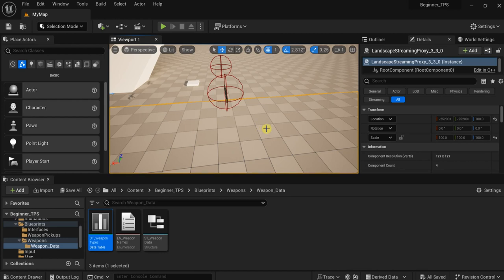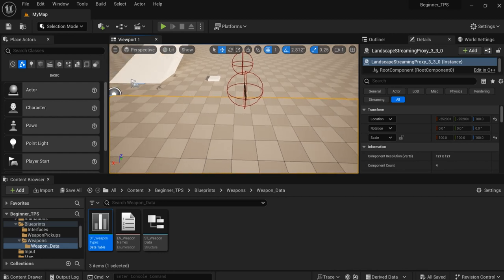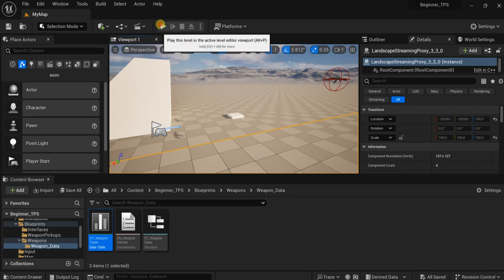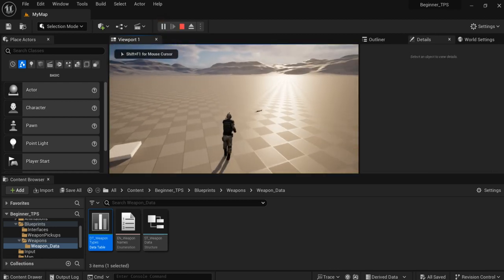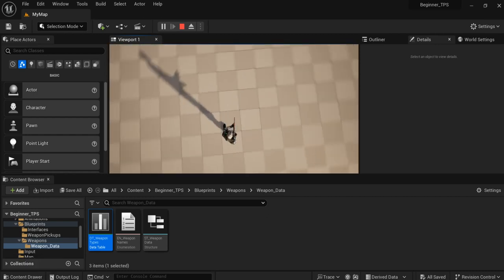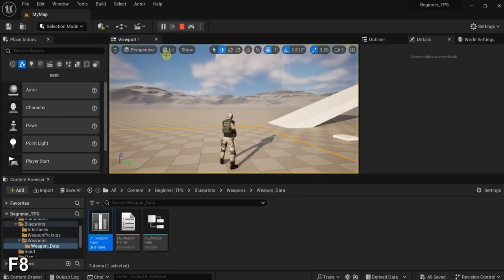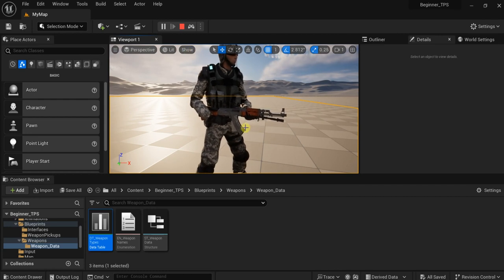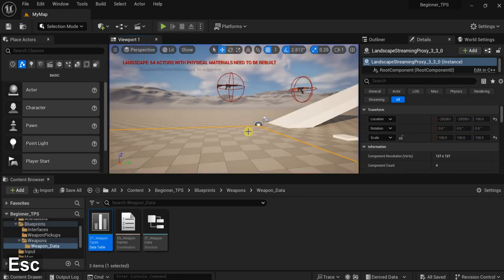Hello and welcome to another Unreal Engine 5 video. In this video we will continue our third person shooter tutorial, and this video will complete our weapon pickup system. Last time we were able to pick up weapons, but if we already have a weapon we would pick another weapon on top of the one we already have — we do not want this. If we already have a weapon, we want the weapon in our hand to be attached to the back socket and the new weapon attached to our hand. So let's implement this function.